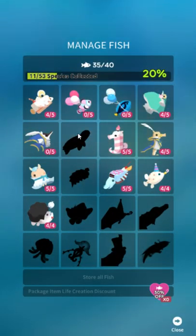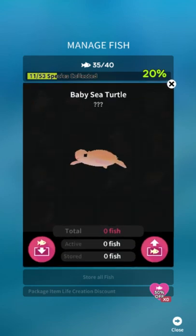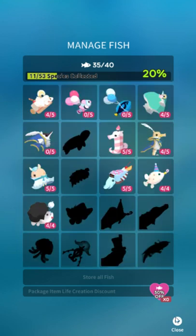Most of the fish are not hidden. The Babby Sea Turtle requires level 1,000 or 11,150 Celebration Cake — one of the buildings slash coral — and level 5 Great Granted Greeting, which is the crab skill.